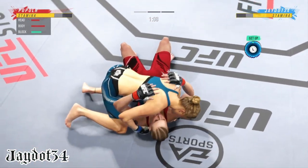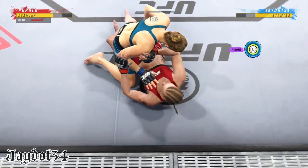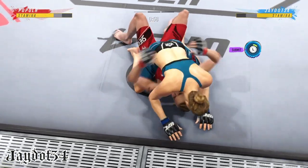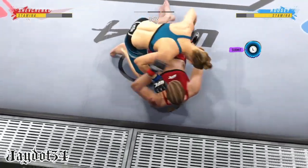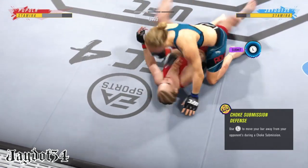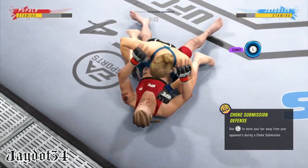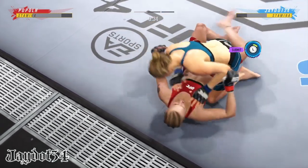How good was that slam there as she blasts her to the ground? So just when you thought maybe that triangle choke was getting tight — not tight enough. Nice job by her there. You see how strong she is. Her opponent's trying to control posture, unable to do so. Now she can get to work and put the money in the bank with that ground and pound. Money in the bank.